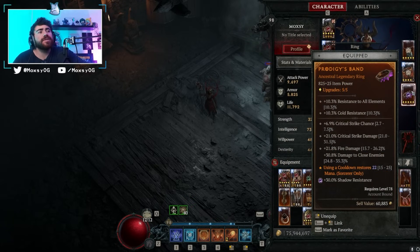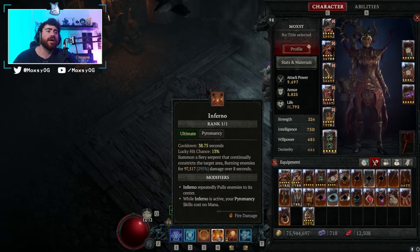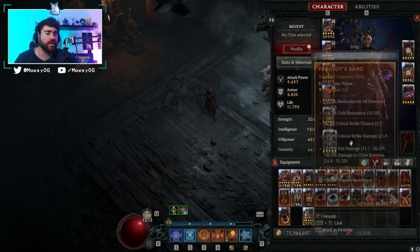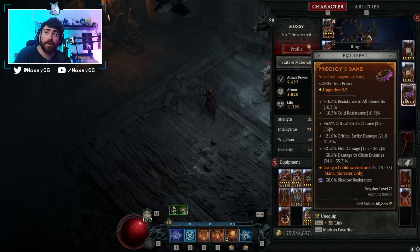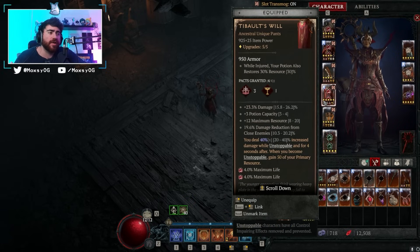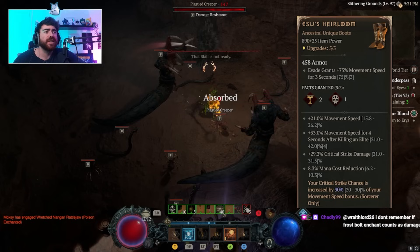One of the greatest things to put on this build is the Prodigy's Band — using a cooldown restores up to 25 percent of your mana. Teleport, Ice Armor, Flame Shield, Inferno, and Frost Nova are all cooldowns, so any time you press any spell besides fireball you're getting mana back. If you're having mana issues, I strongly urge using the Prodigy aspect. Once you get Tibault's with a low-level Metamorphosis, you don't need it and can go for more all-damage multipliers, which also increase X'Fal explosion damage.